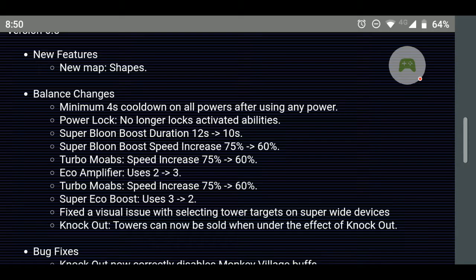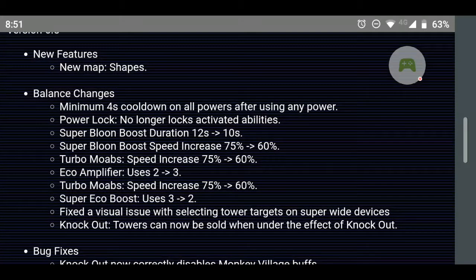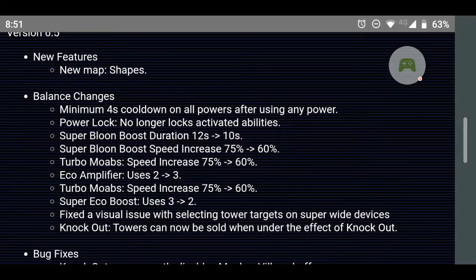There's also a fix for the visual issue with selecting tower targets on super wide devices. Knockout powers can now be sold when under the effect of knockout — I disagree with this, I don't think it was needed. I think knockout was a decent, balanced power. We'll see how the meta changes now.